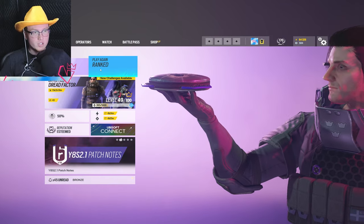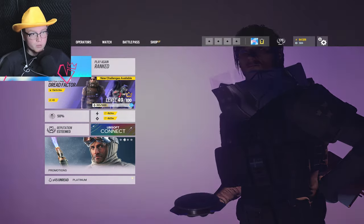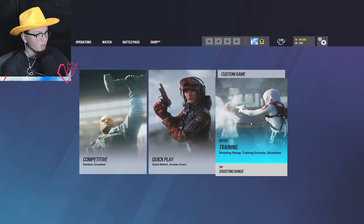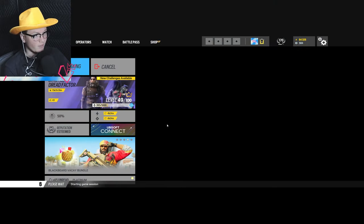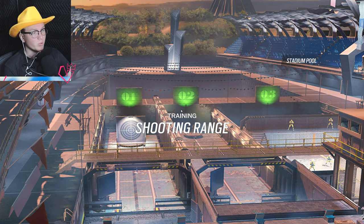In order to get to the Aim Labs in Rainbow Six Siege, you have to go to the firing range first. You're going to want to click Play, then go to Training, then click Try Shooting Range. It's kind of hidden — it's down here. Click on that and it's going to load you into the shooting range.